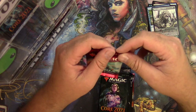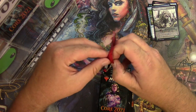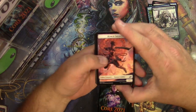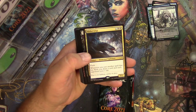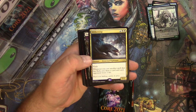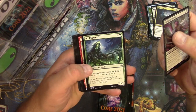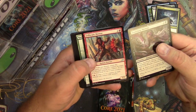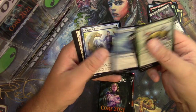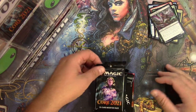Bonus! All right, next up for Steven is War of the Spark Ikoria. Soldier, Jungle Hollow, and a Slitherwisp — I like this card, I don't know what to do with it but I like it. Duskfang Mentor, Ivy Elemental, Frillsage Mentor — a couple of mentors there. Ram Through — and that's it. Okay, Core Set.